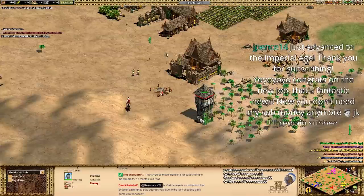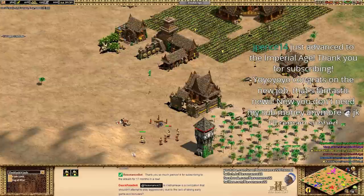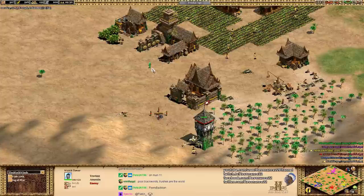Assassin right now is making some significant cuts to his economy to go for a tower rush. The Blackwinds, on defense with the Vietnamese, is going to try and deny this watchtower. Great focus fire down on the scout. Assassin is going to focus fire down these archers, but the Blackwinds gets one archer underneath the watchtower at the minimum range — when your opponent is going for a tower rush, you want to make sure those villagers are trapped underneath the watchtower. Very nicely done from the Blackwinds. Assassin gets absolutely denied.